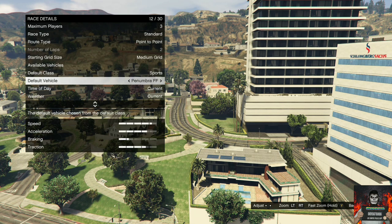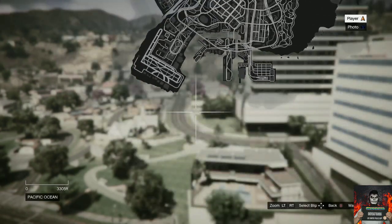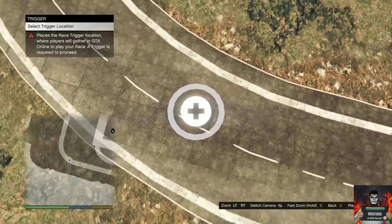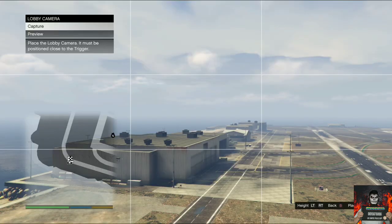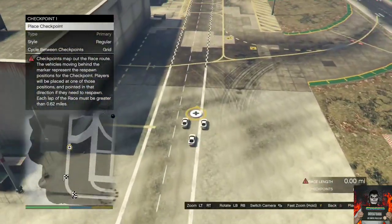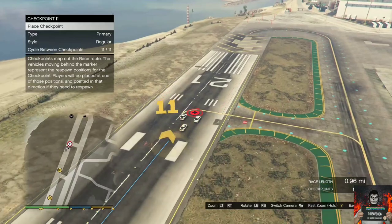Once done, open up your pause menu, go over to the map and go over to LSIA. Scroll all the way down and warp over there. Once you spawn in after warping, go over to placements and place a trigger randomly. Back out once, go over to lobby camera and take a random lobby camera. Back out once afterwards, go over to checkpoints and continue placing checkpoints. Every time you place a checkpoint it should grow on the race length — make sure you put it above one mile.